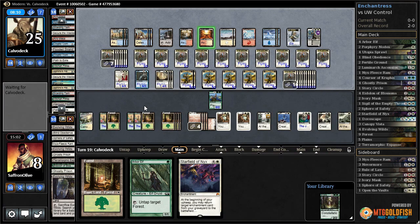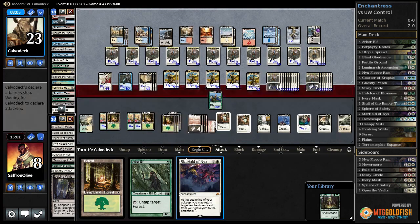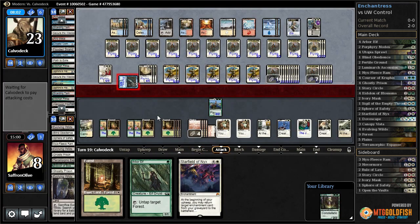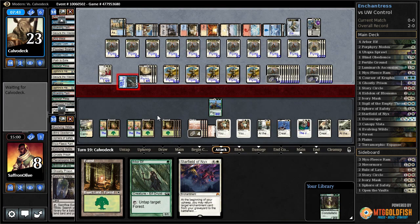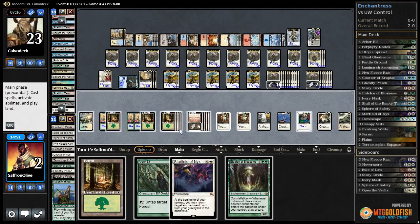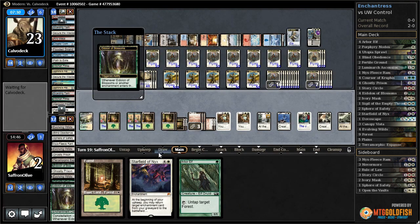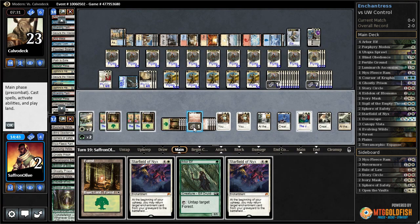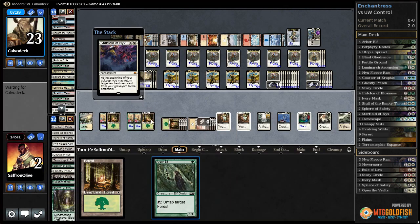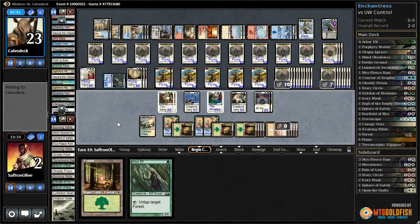Sacred Foundry untapped. They make some more Elspeth tokens, get in with Snapcaster — takes almost all our opponent's mana. Down to two. We lose Courser. Eidolon of Blossoms draws a card. Starfield of Nix — and Starfield of Nix — and pass the turn.